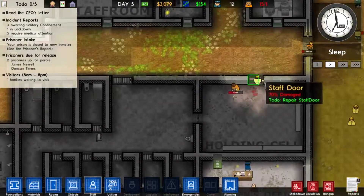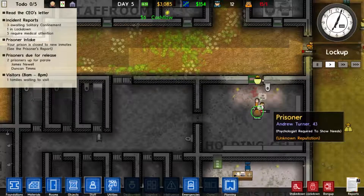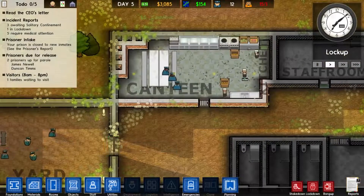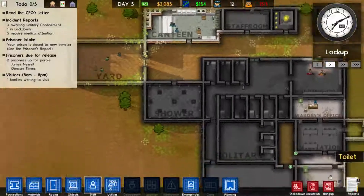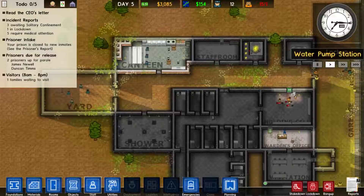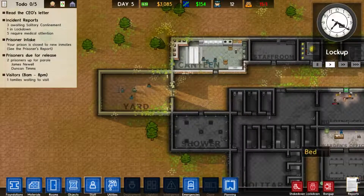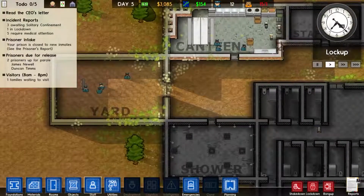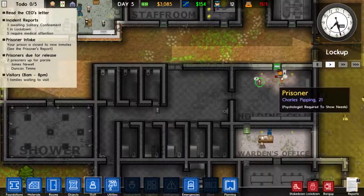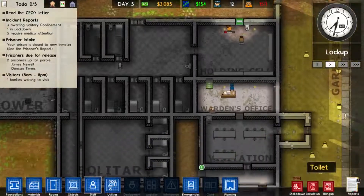What's this guy doing? He's repairing a staff door. These guys are all swearing at each other because that's what prisoners do. But this game is incredibly addictive. I don't normally do recommendations on stuff to buy, but it's really really addictive. Apparently prisoners try to tunnel out and stuff like that, so it should be interesting once you get the hang of the game.